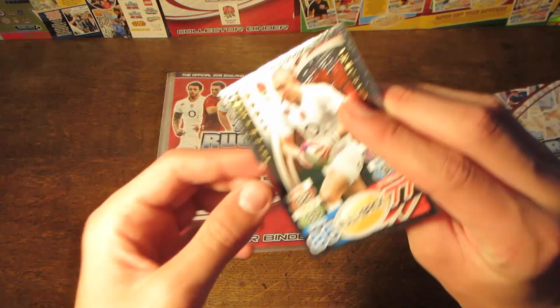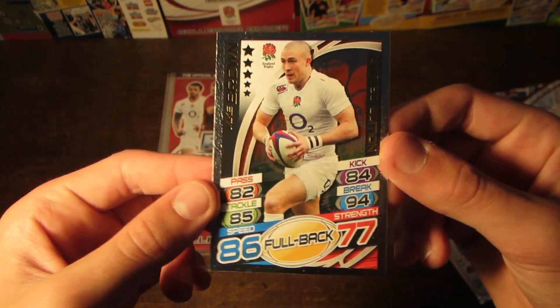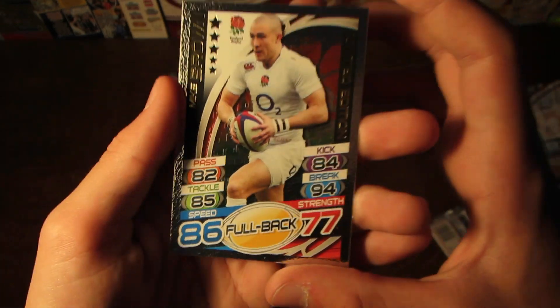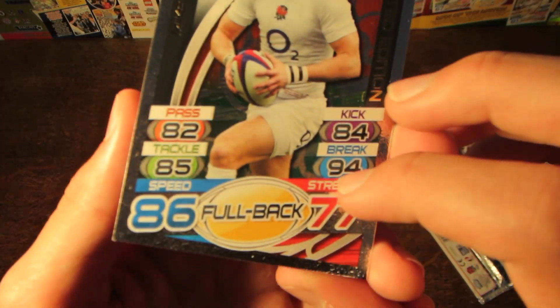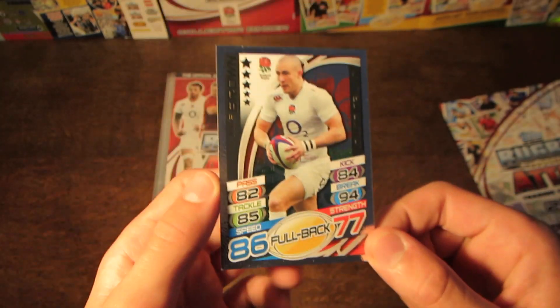We do have our limited edition card, which is Mike Brown. I think Mike Brown is the one you get in all of the starter packs — there are no variations. He does have 86 on Speed, 77 on Strength, H2 on Pass, H5 on Tackle, H4 on Kick, and 94 on Break.